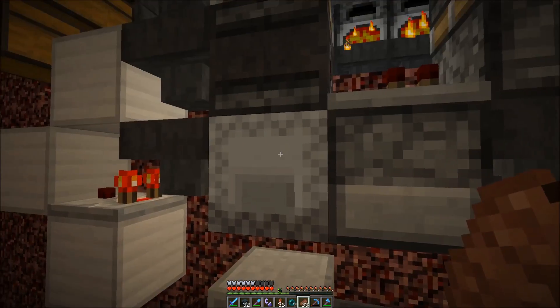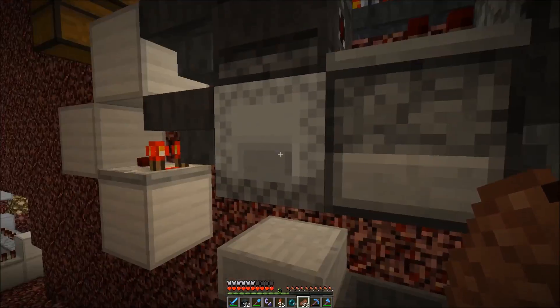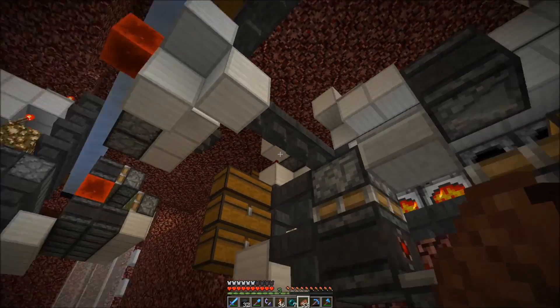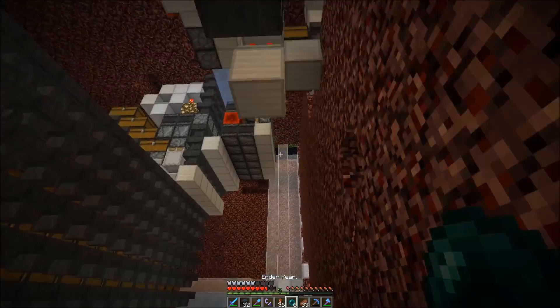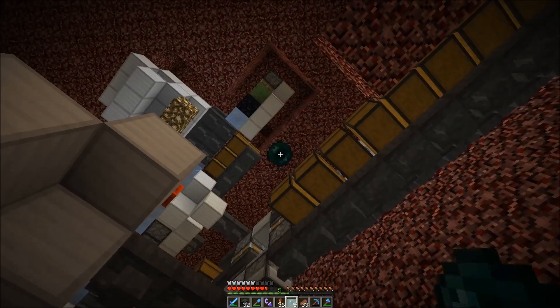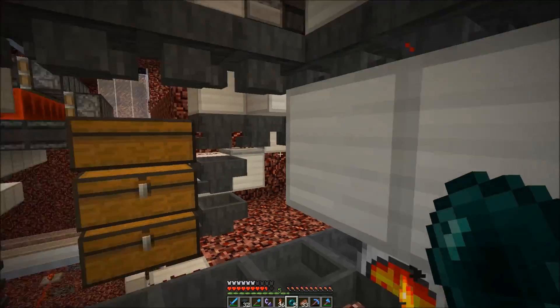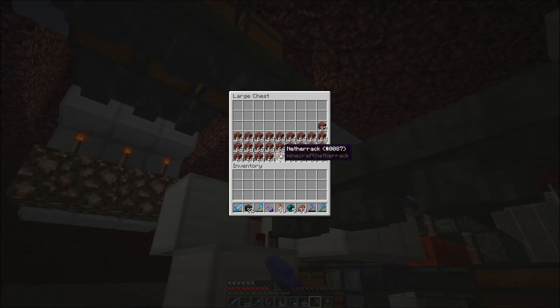Once the shulker box is filled up it's put into the chest array here. We use this double chest to get more fuel efficiency, because if you put in the netherrack every time the machine produces some then we would waste fuel. So we use charcoal here to fuel the furnace array.